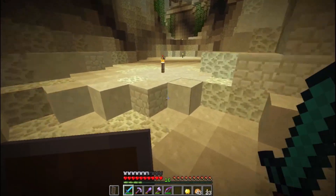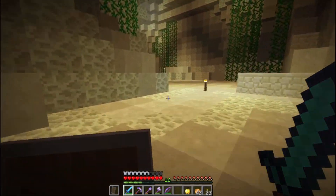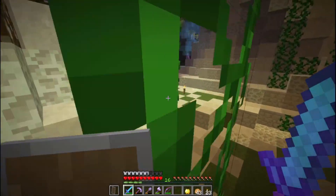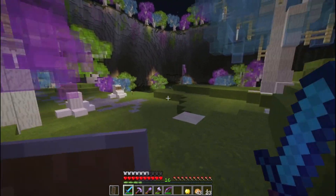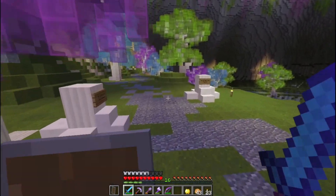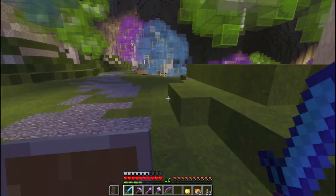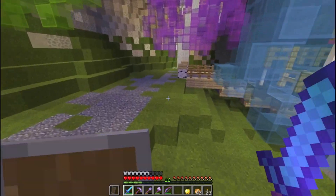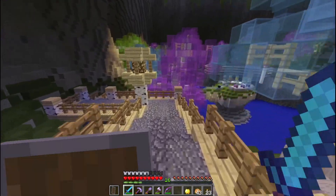Something I do plan on doing: once we defeat this map completely, we're going to go into Spectator or Creative Mode and just look around. I want to show off kind of the map itself — it's surprisingly small, which doesn't feel that way. A lot of the areas are like right next to each other. I think it could be kind of interesting and fun.